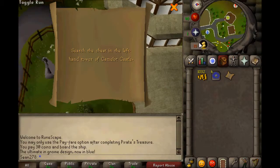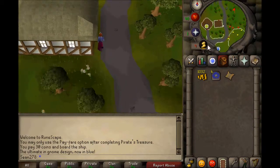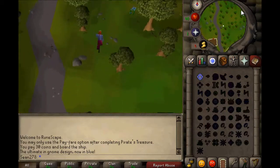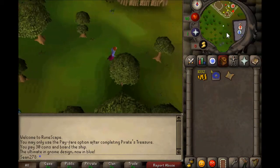My second part of the clue wants me to search the chests on the left-hand side of Camelot Castle. So obviously I'm going to have to run there because I've got no teleports, considering I'm level 1 magic. Like I said, pretty much a fresh account.